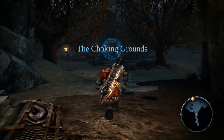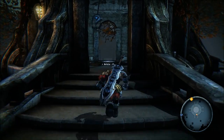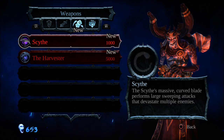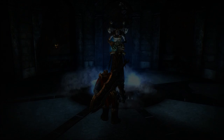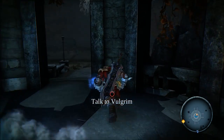When you hit the choking grounds, head straight and you'll hit a new Volgrim location. Here he's going to describe to you the fallen legion artifacts, and you'll also see a scythe for a thousand souls in his weapons menu — and we want that scythe.